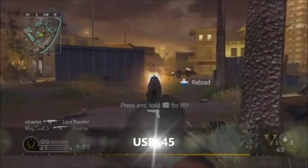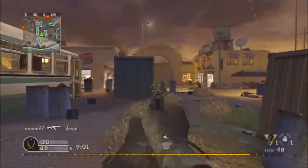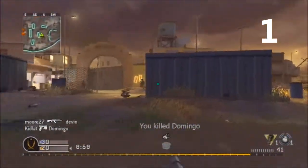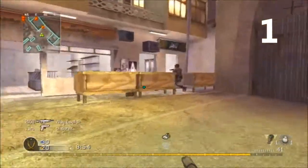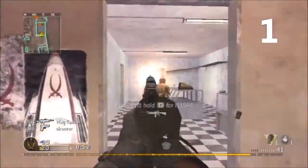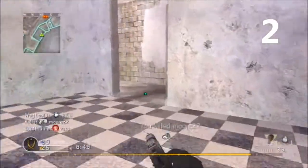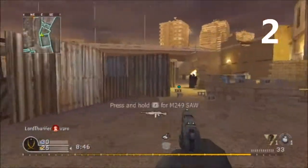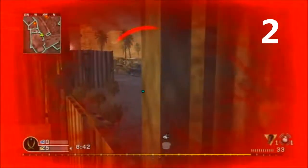The next pistol is the USP .45, which is actually very popular among Modern Warfare Reflex players. It has 12 rounds, only three less than the M9, but the biggest perk is its range — it has a lot more range over the M9. That's why people tend to like this pistol over the M9, because it doesn't have that quick damage drop-off.